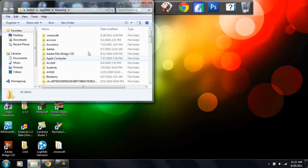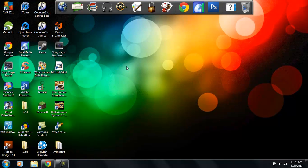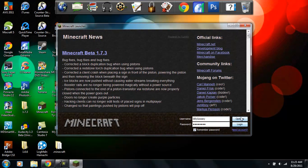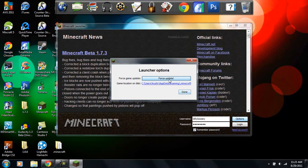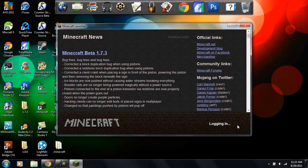Then you'll have your .minecraft folder. I'm going to clean out my Minecraft of all mods. To do this, go into Minecraft, go to Options, Force Update, and log in. This update will just get rid of all your mods — not your texture packs or world saves — so you're all fine.